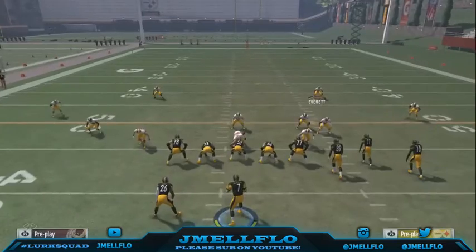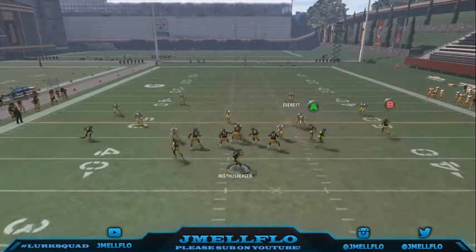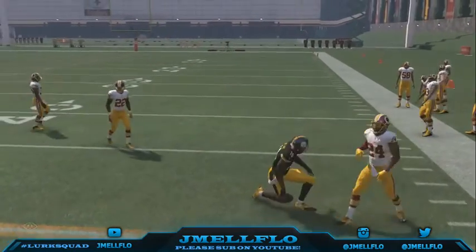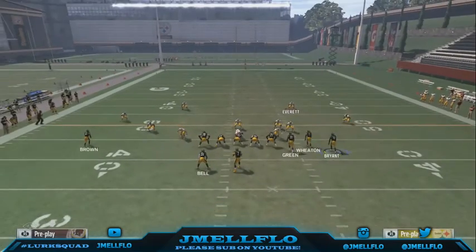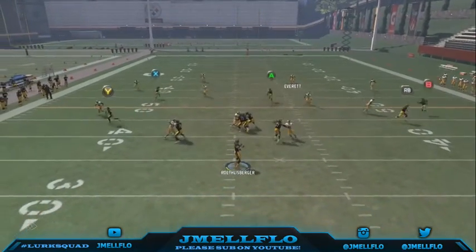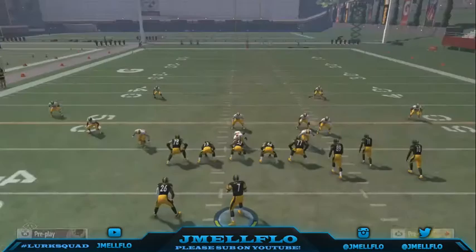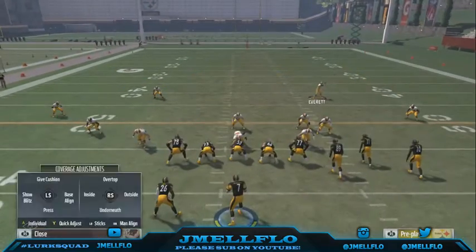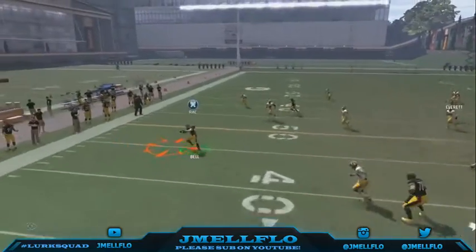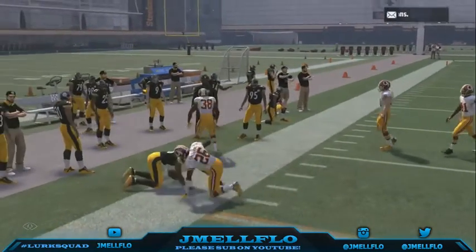I'm showing you how to beat Cover 4 right now. Motion him out right before he gets set so he gets that speed burst. Always possession catch with Corner Strike — racking just leads to a lot of nonsense. He covers the running back, so possession catch it to the C route. Now they're shading over the top taking away the C route, so all we do is throw to our running back — easy yards. This can destroy any coverage in the game.